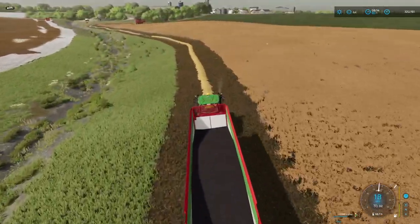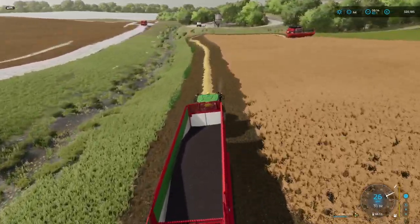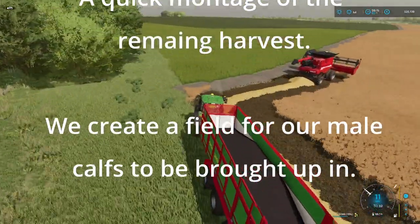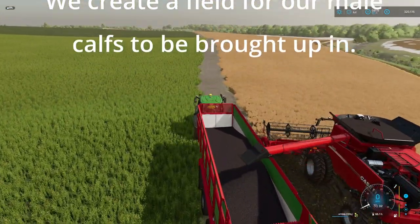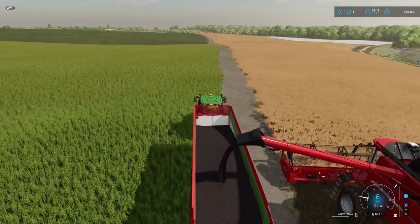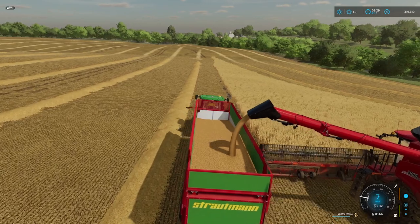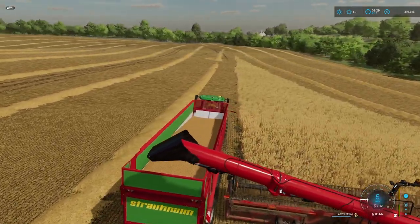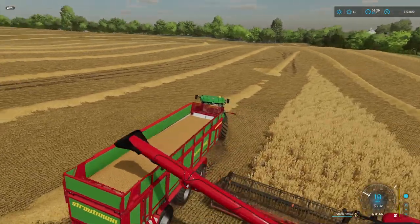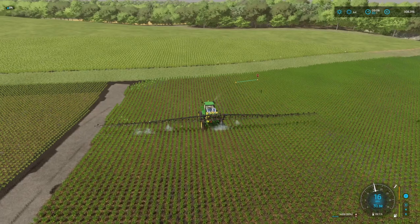We had three big fields and a smaller field to bring in — a big field of wheat, two medium sized fields of canola. We offloaded and got it delivered up to the silos. The whole job took a fair amount of time, so I'm just doing a quick montage. We got just over 200,000 liters of wheat in the silos.